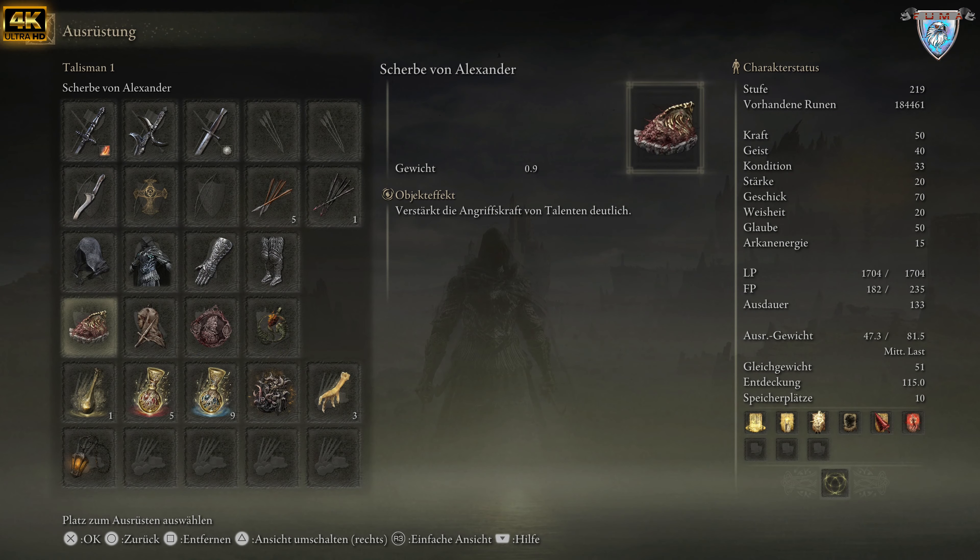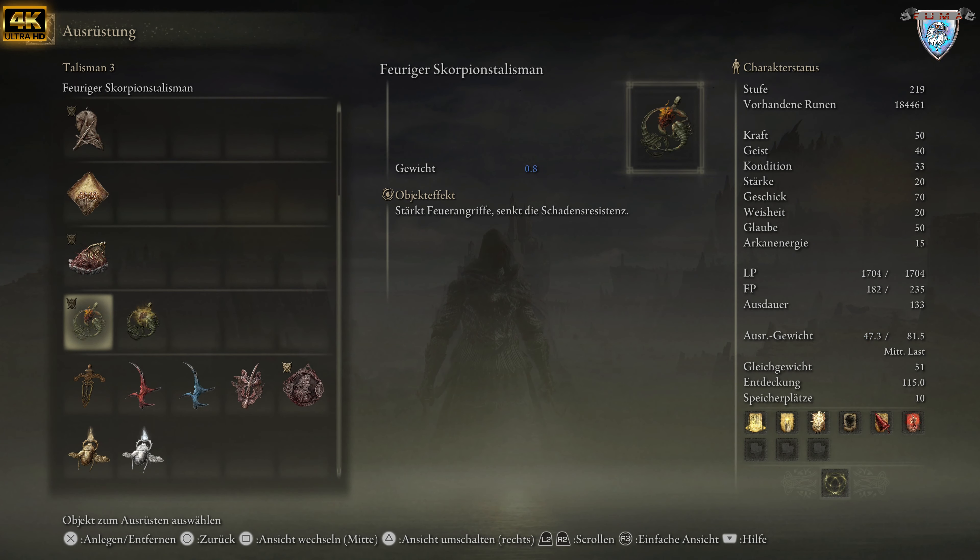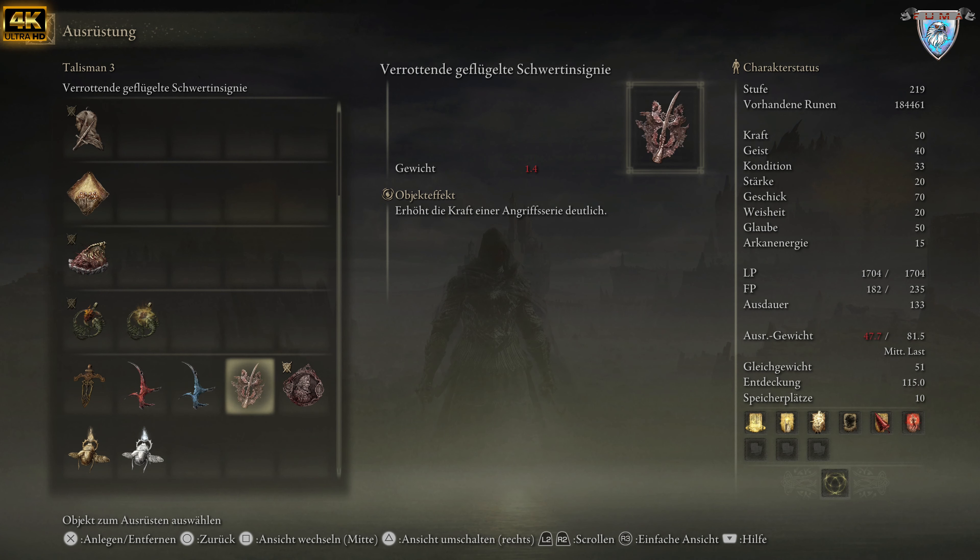Das ist wirklich Geschmackssache, welchen ihr nehmen wollt. Man kann natürlich auch die Leinwand des Gläubigen nehmen, um die Aufrufung zu verstärken. Das erhöht die Kraft der Angriffe deutlich — das ist die verrottete geflügelte Schwertinsignia. Die bekommt ihr, wenn ihr in der Millicent-Questline Millicent geholfen habt.